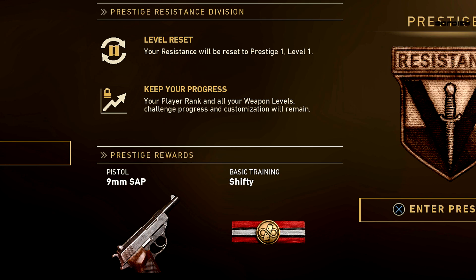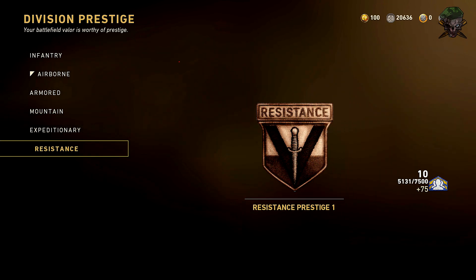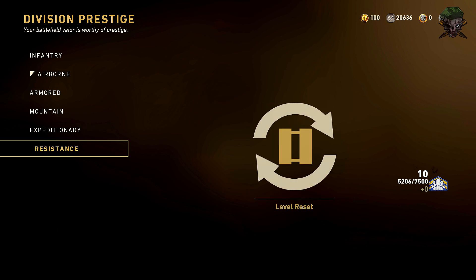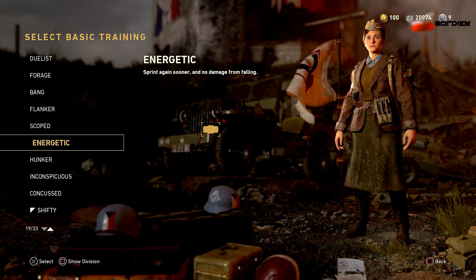All you got to do is prestige your resistance division. You get two things: the 9mm SAP pistol and this new basic training called Shifty. Now let's see what this Shifty basic training gives you.